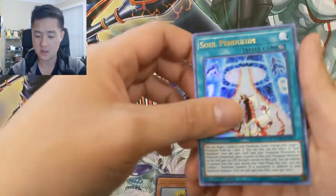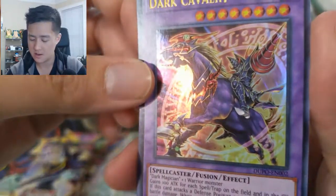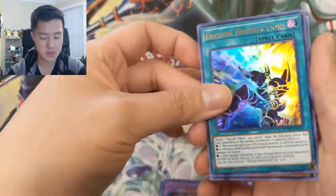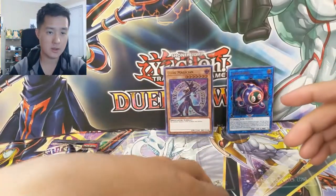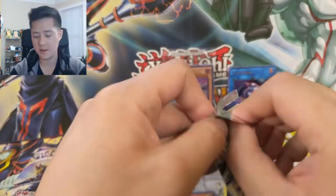We got a Lefty Driver — these cards are funny. Soul Pendulum, Dark Cavalry — not a great card but very cool — Decode Destruction, and then Star Seraph Scepter. So far no significant hits.